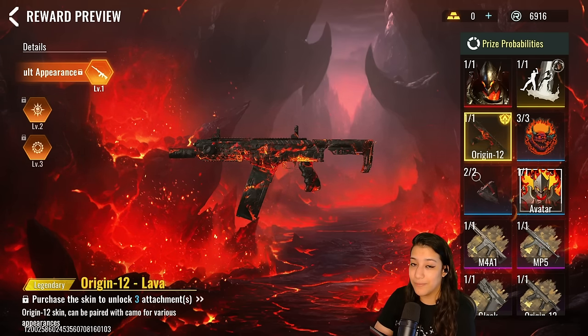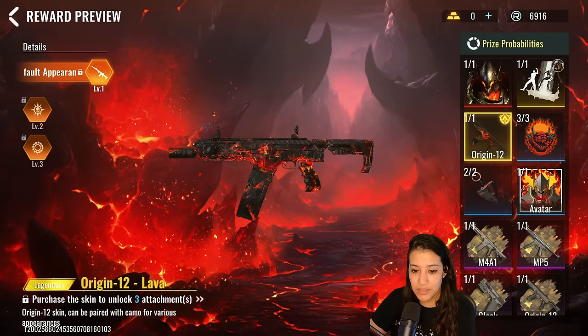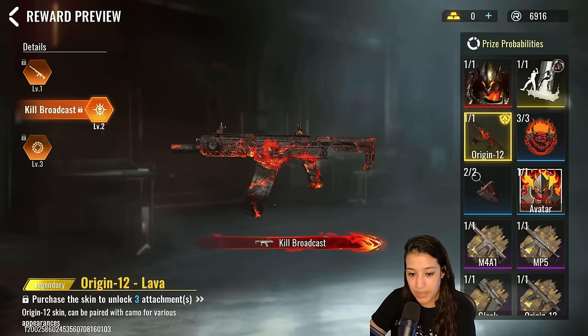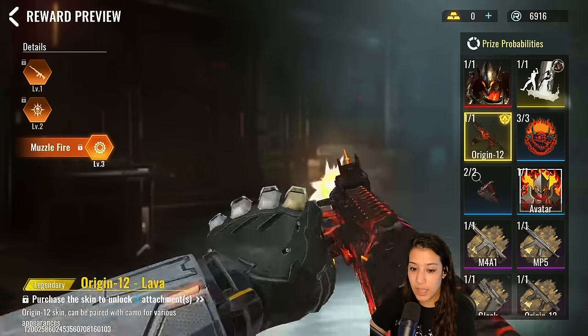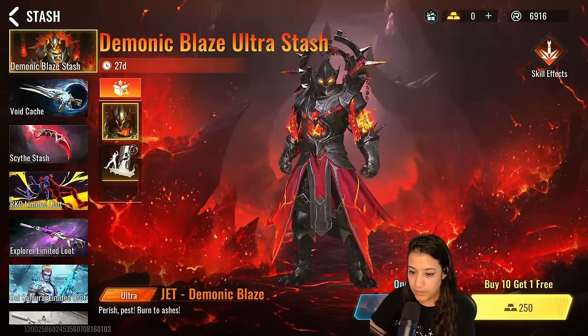We also have a legendary Origin 12 lava skin — we are no stranger to these lava skins, they've been in previous stashes such as the Perdition stash. We have the kill broadcast, which is the same as the other ones, and then we also have the muzzle fire. Not too bad.